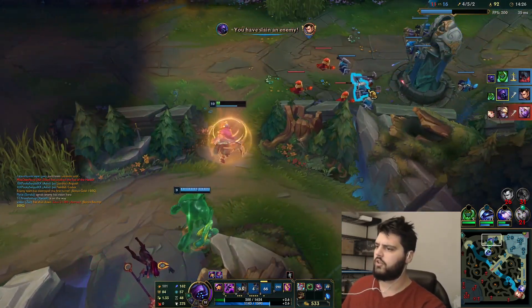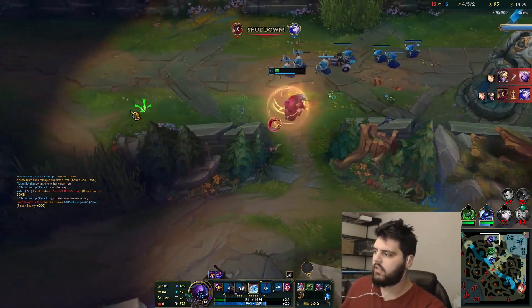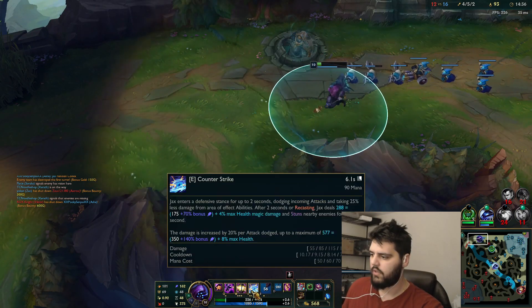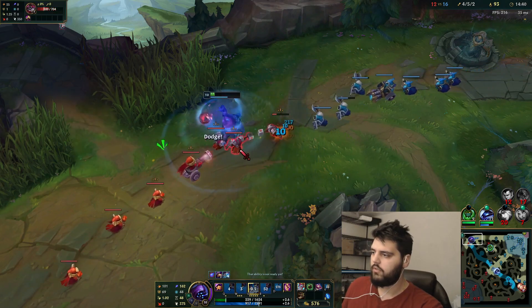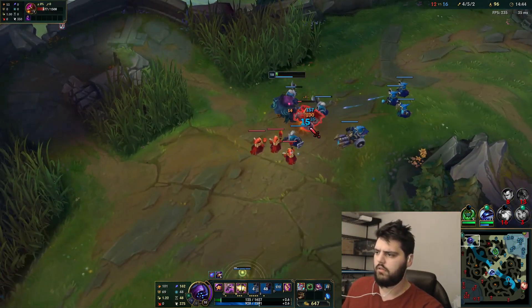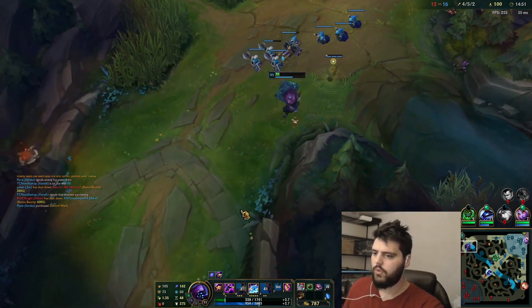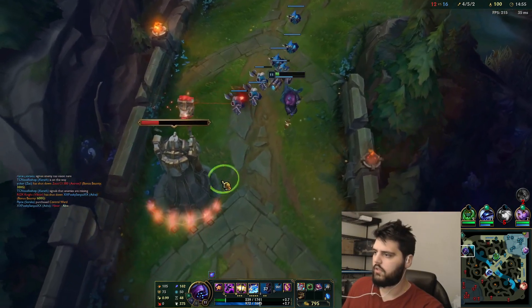Boom, it's such a turn though. Did anyone see that damage? I just took him out — I clocked him. Okay there we go — a Q does not have an AP ratio anymore. Wow. One-shotting melees, bro.